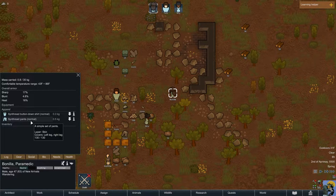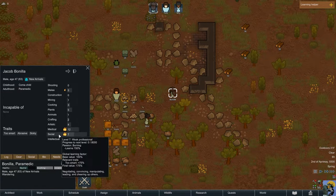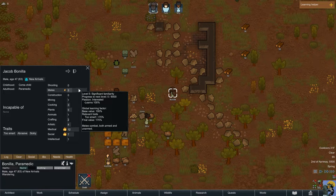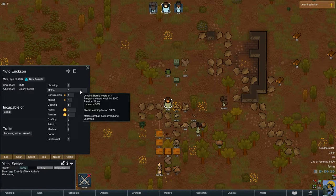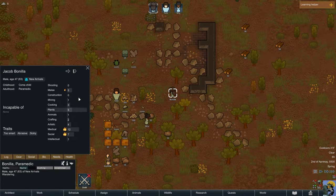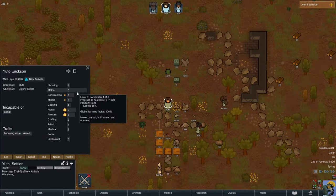When deciding what to equip someone with, go to their bio panel. This gives the information we covered earlier: their skills, background, what they're incapable of, and their traits. Bonia is pretty much bad at everything except melee, so he'll be our strongest melee fighter. I can push period to cycle through the other colonists — whatever panel you have open stays up as you cycle, so you can easily compare gear and stats between pawns.